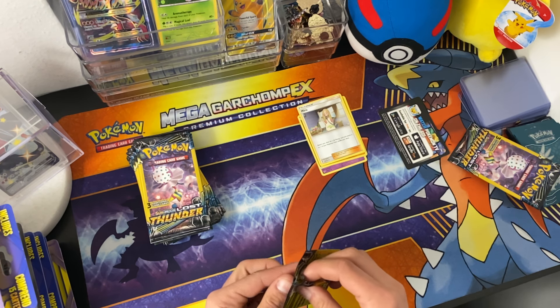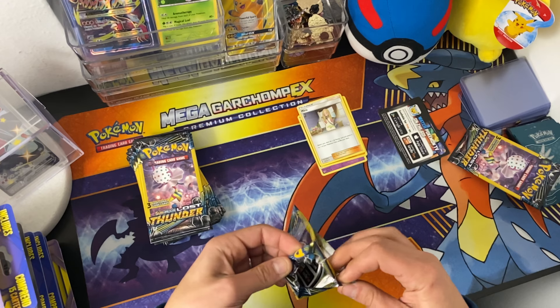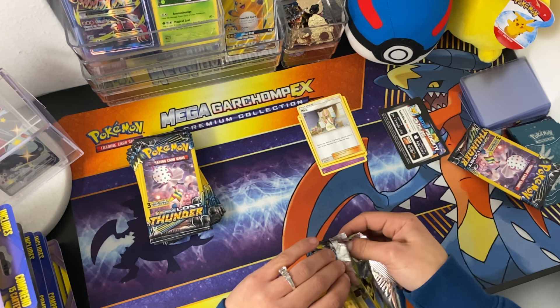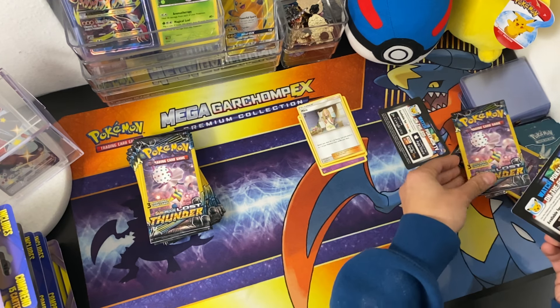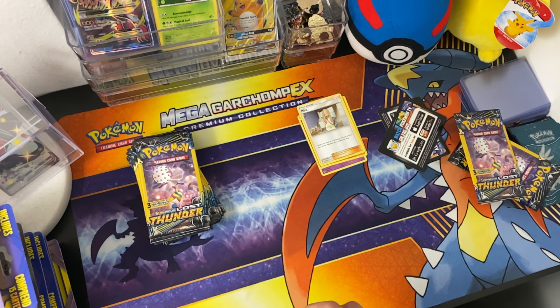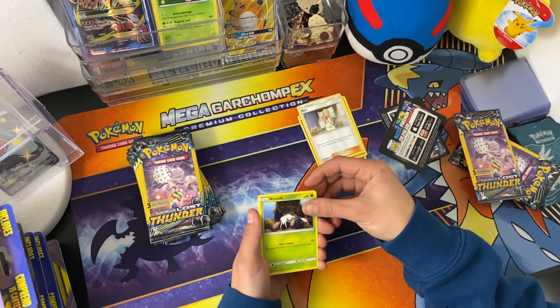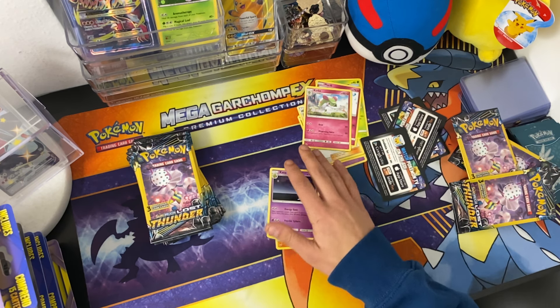We're just going to keep going because we got a lot. And I know a lot of people wonder if you get any good pulls out here. So we will see with our 19 packs. Onyx, Morrill, and Akira. Then Onyx, Morrill, and Exitry.